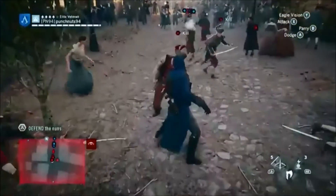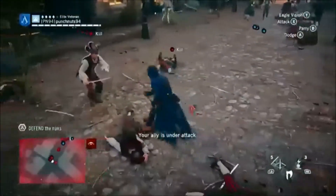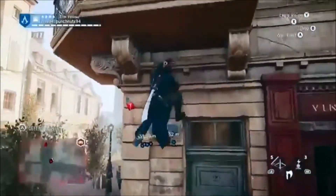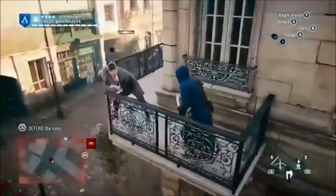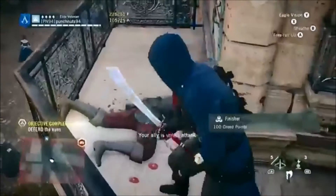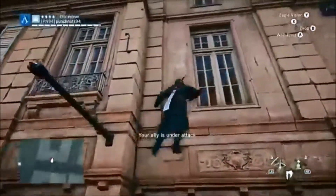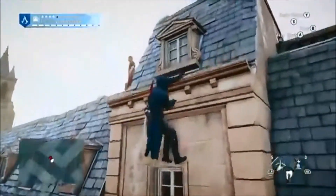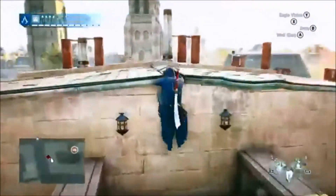Thank God it takes many hits to kill enemies — it's not like other games where it took one or two hits. When an enemy is about to hit you there's a bar above the screen: it turns orange first, then yellow. When you push B to dodge while it's orange you'll dodge but they may still attack. When it's yellow, you'll dodge and counter-attack them.